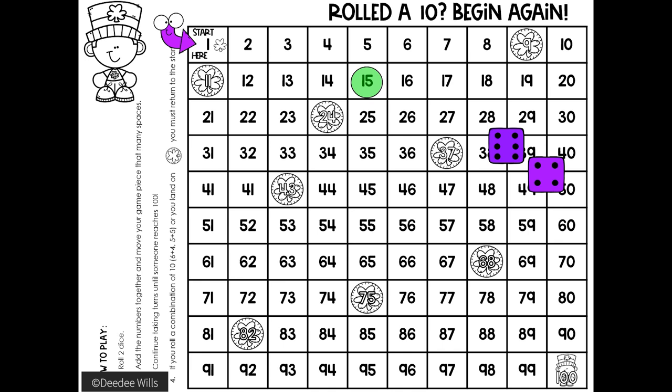You'll keep rolling, but if you roll a number that is a total of 10, it means you have to go all the way back to the beginning. Also, watch out if you land on the shamrock, you also have to go to the beginning. The winner is the person who makes it all the way to the leprechaun.